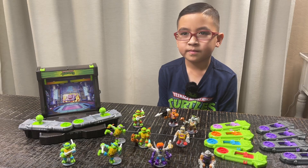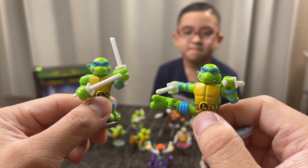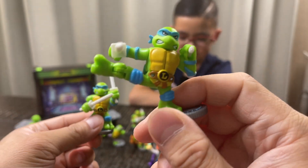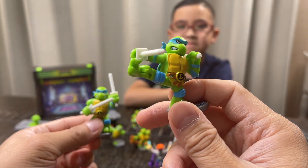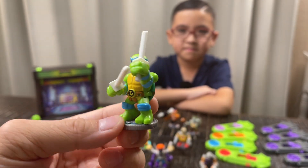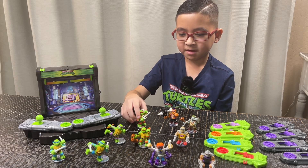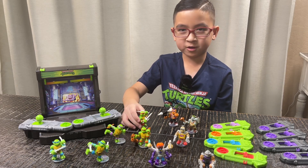Now we have everything unboxed. The first thing I can see is there are two Leonardos — this one comes with the versus pack and he's in a kicking pose, and then this one comes with the battle arena, just standing there. My favorite battle is Raphael versus Crane, that's pretty cool.